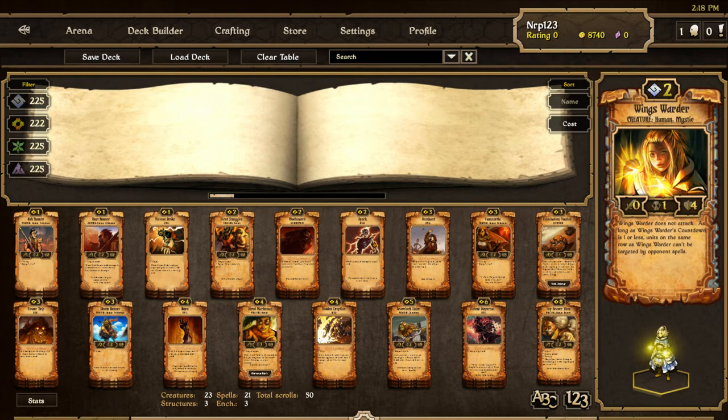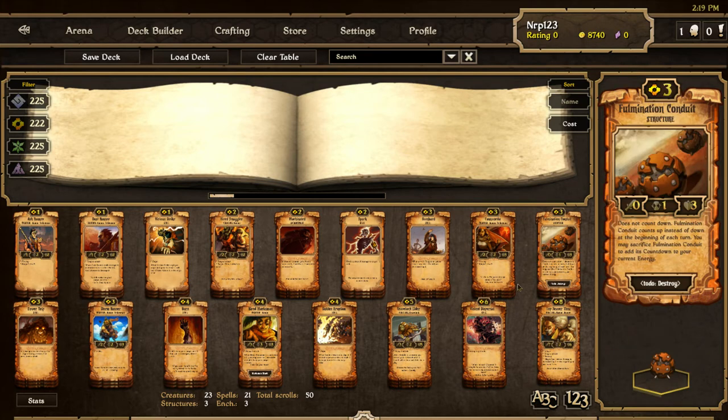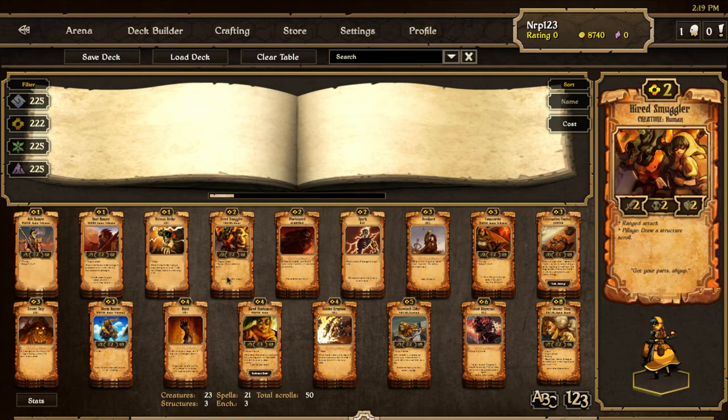Now we have Energy. I decided that the best deck for Energy would be a ranged deck. With Energy you can go two routes — structures or ranged. I chose ranged for this new patch because looking at the cards Energy got, it didn't really get that many structures. The only real new structure I think it got was Fulmination Conduit, and it doesn't work that well in Structure Energy. Hired Smuggler could work for Structure Energy, but I have it in the ranged deck, which I'll explain in a second.